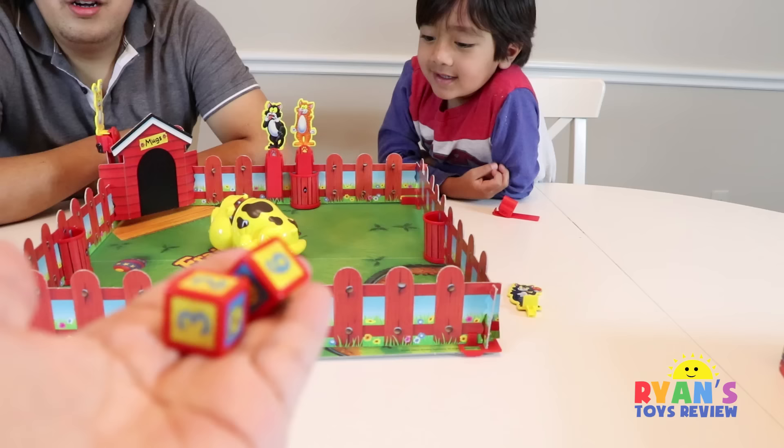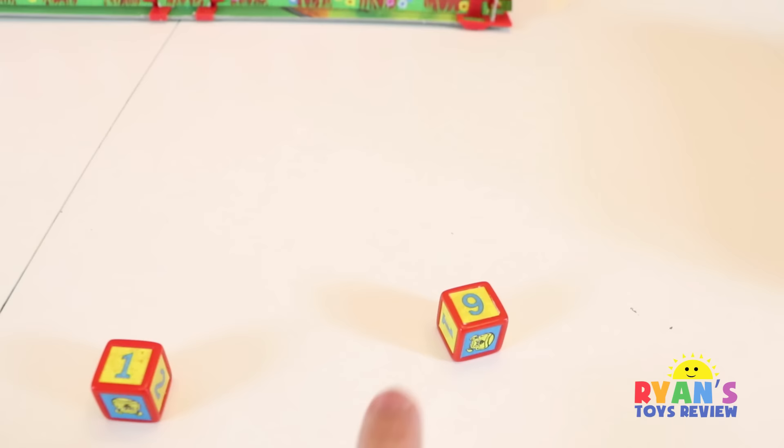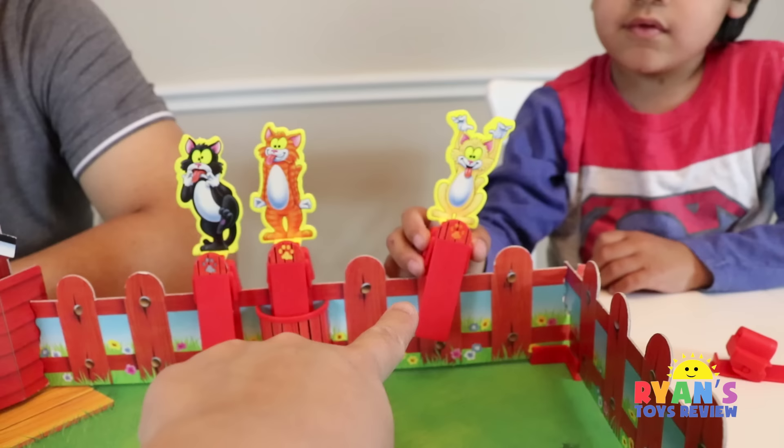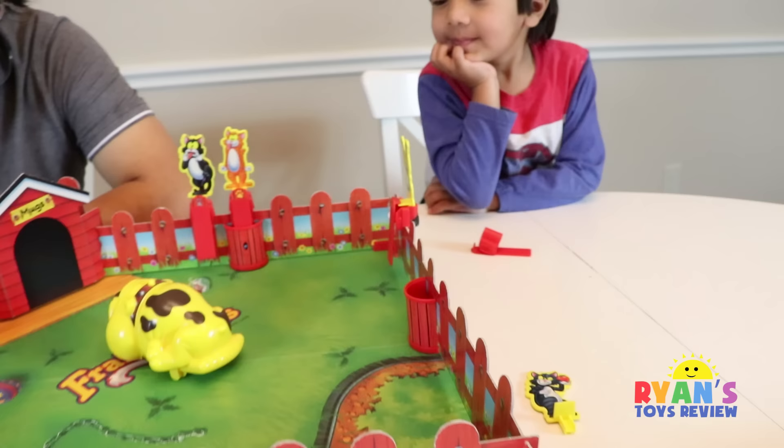Mommy's turn. Let's see what I got — no dog, no dog! I have a number one and number six, that's seven. So Mommy goes seven spaces. One, two — these don't count because you guys are there. So three, four, five, six, seven — right there. Mommy can still fling you off, but I'm winning!